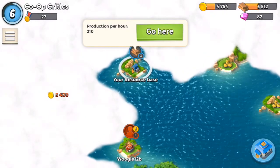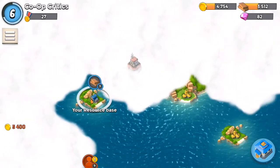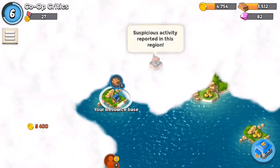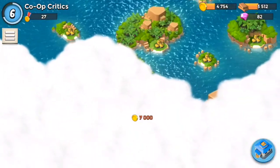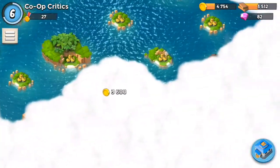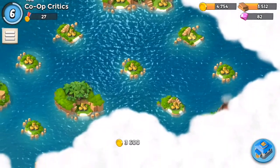Let's head out of here. So we own that resource base now — it produces 210 wood per hour. And the village produces 27 gold per hour.